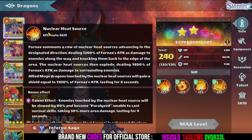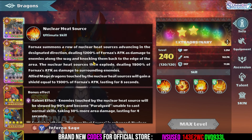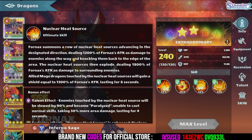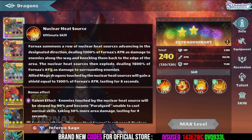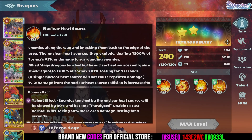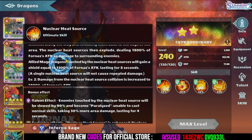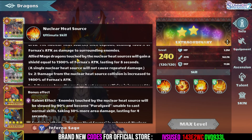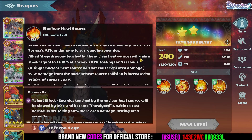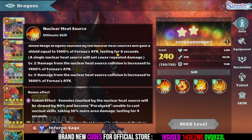He has the ultimate skill: Nuclear Heat Source. Fornax summons a row of nuclear heat sources advancing in the designated direction, dealing 1200% of his attack as damage to enemies along the way and knocking them back to the edge of the area. The nuclear heat sources then explode, dealing 1800% of his attack as damage to surrounding enemies. Allied mage dragons touched by the nuclear heat sources will gain a shield equal to 1500% of his attack for 8 seconds.